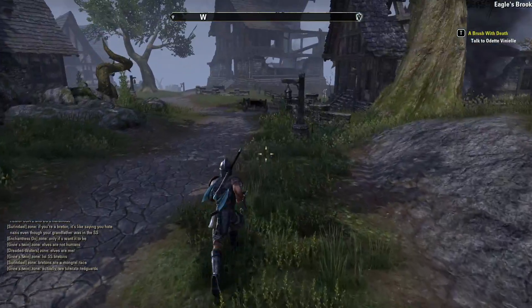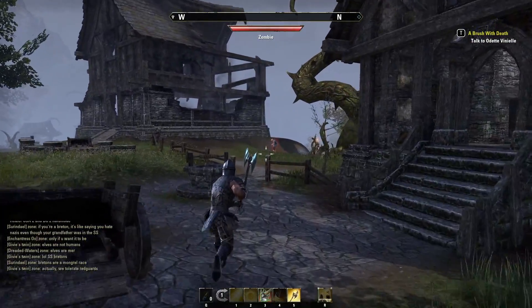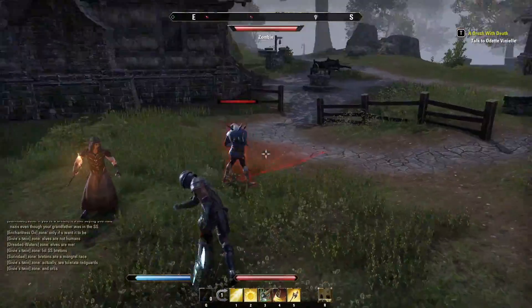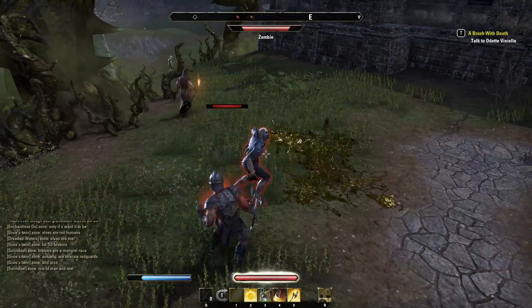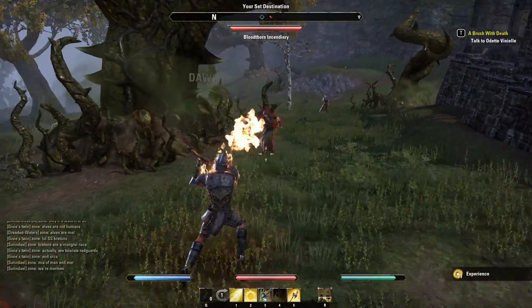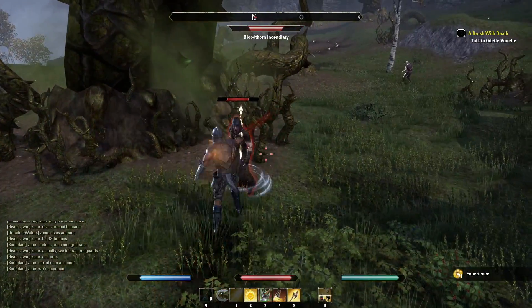If you want to be a healer then look at the races that get buffs to healing and magicka — Bretons, Altmer, and Argonians are solid choices here. For DPS a lot of classes can work, and it really depends on how you want to play. For example you might want to pick Dunmer for a magical DPS build, but then you might opt for Redguard if you're looking for a sustained stamina DPS build.